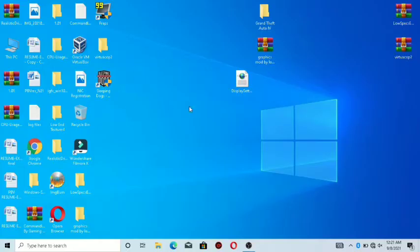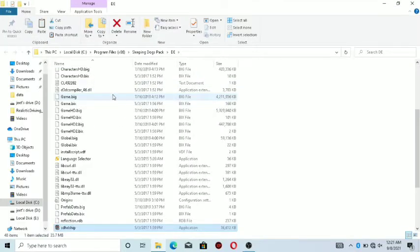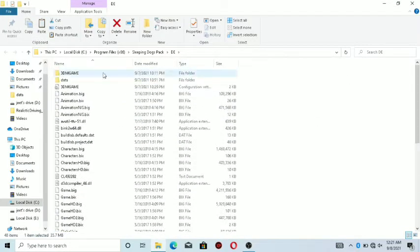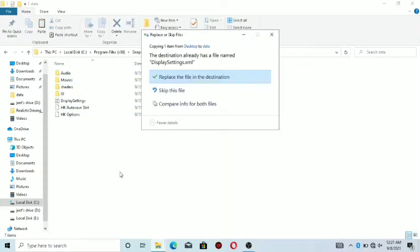First of all, you have to download the configuration file given in the description. Then copy the configuration file. Then open your Sleeping Dogs directory folder, go to the data folder, and paste your configuration file there.